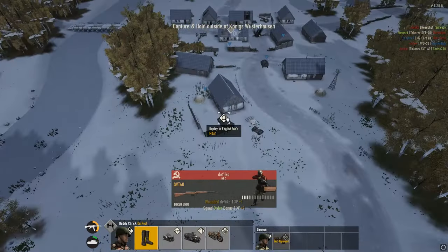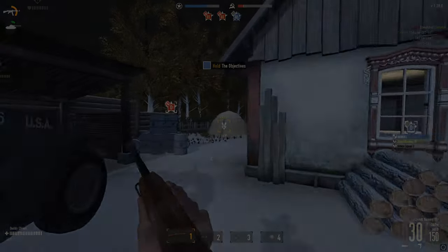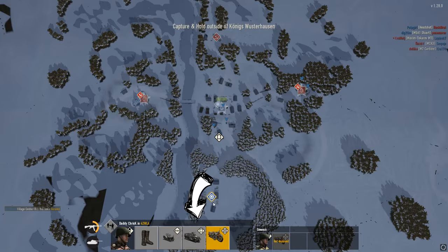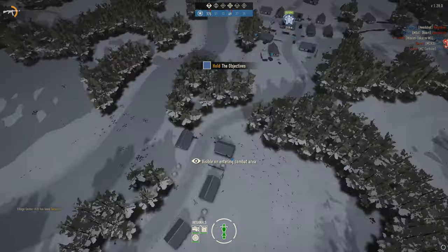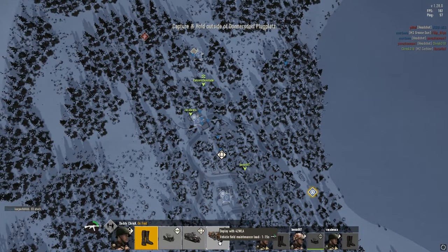If you want to spawn in a vehicle of your own after you have spawned in an allied APC, you need to choose your vehicle again from the bar — otherwise it will spawn you on foot if you forget. Keep that in mind because I have made that mistake and had to redeploy many times.